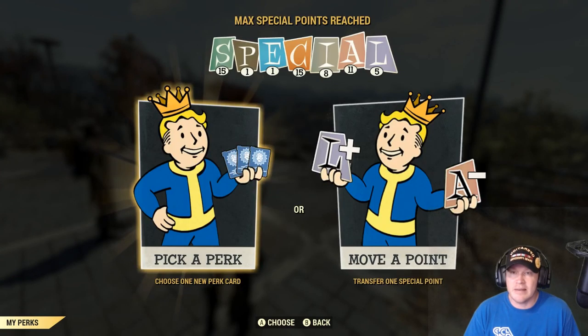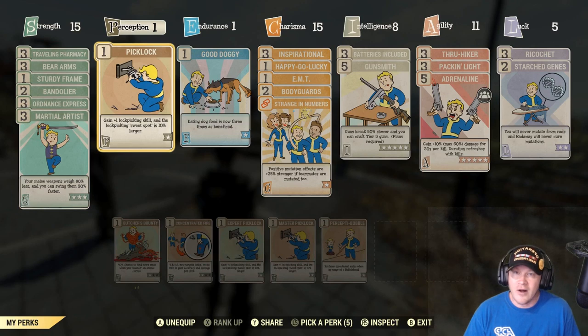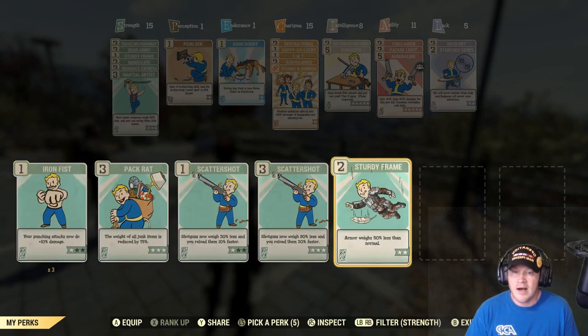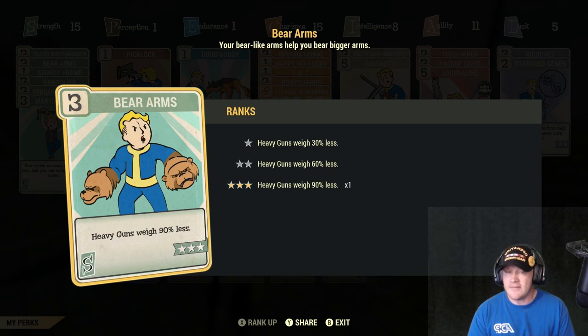Now let's talk perk cards. Because you're a mule, all you're really doing is focusing on strength. I also have charisma so I can share perk cards as an added bonus of being on a team. I do have Traveling Pharmacy — I plan on creating a build exclusive to aid items so I'll eventually replace it. Bear Arms is a must-have as soon as you can get it, because heavy weapons are called heavy weapons for a reason — they're heavy. Never put heavy weapons in your stash box since the carry weight bonuses don't apply there. Simply equip Bear Arms and you're good to go.